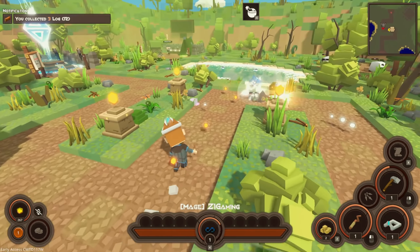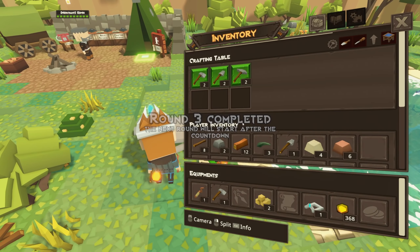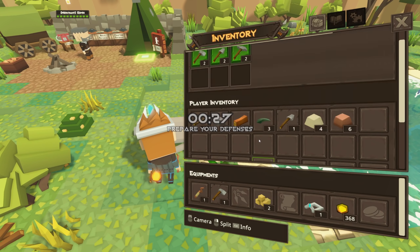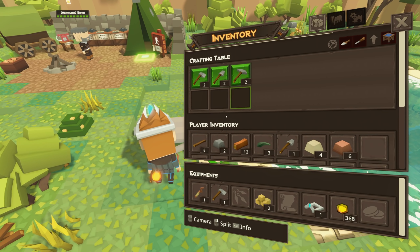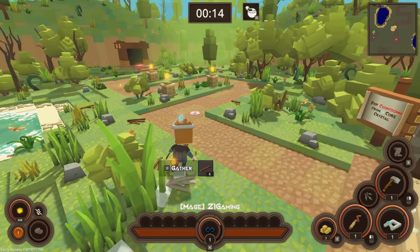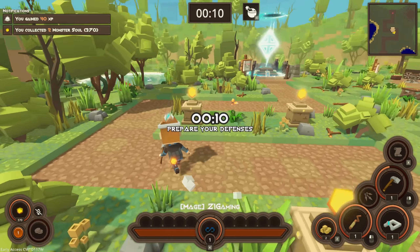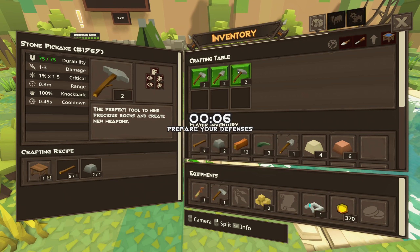Okay my defenses are doing okay still. We're getting a little bit further though — let's see if we can make a rope. Is there a way to make a rope at the crafting table? I don't actually see a way to make rope. Let's see if we can get this bad boy upgraded — oh that's right, we need planks. How do we make planks? I have no idea.